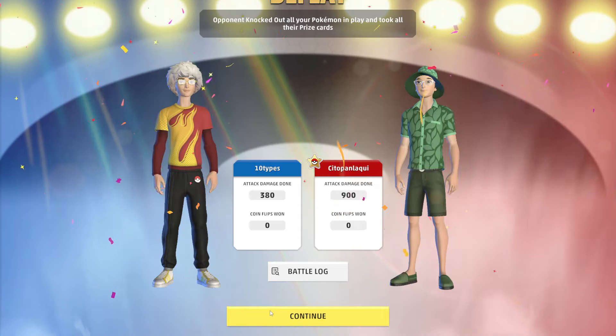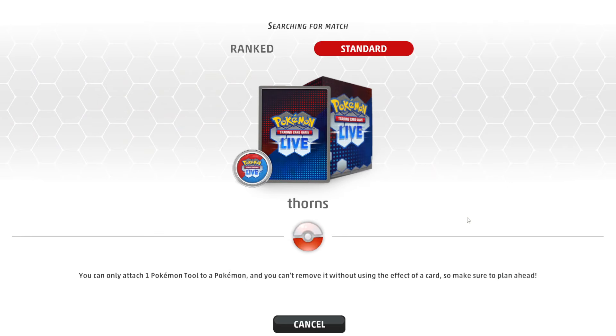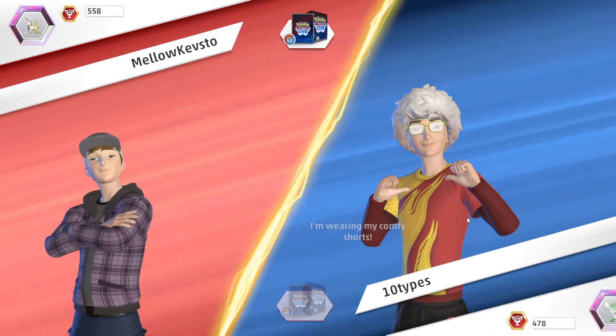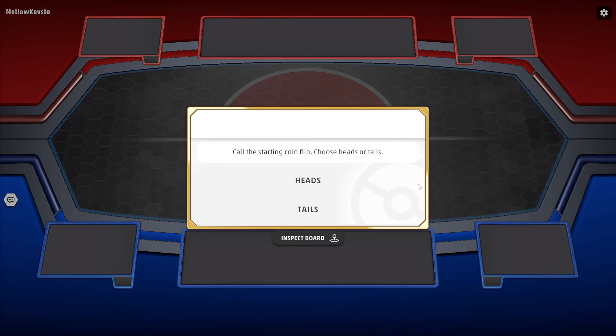We're playing a counter deck and we weren't really countering any of the things they had. They do kind of like their ability on Pikachu EX but it doesn't actually matter because it doesn't come into play - it stops one-shots but we're not one-shotting. We do stop Radiant Greninja, maybe Fezandipiti EX or Squawkabilly EX's abilities, but in terms of main attackers and how to get energy, we're not stopping any of that.